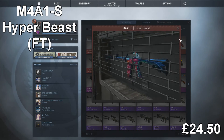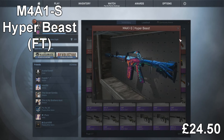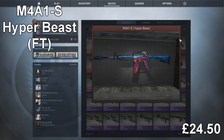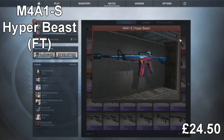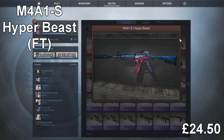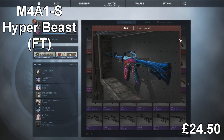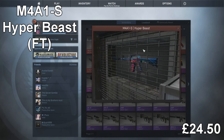The next item is going to be the M4 Hyper Beast Field Tested, which goes for $24. I did want to throw a couple of items in here just to show that it's not just knives that you can trade with. As soon as I get a chance to trade this to a knife, I'm going to take that opportunity because I think that's probably the smartest idea. It's a lot easier to trade with knives than other items, but it's not impossible.